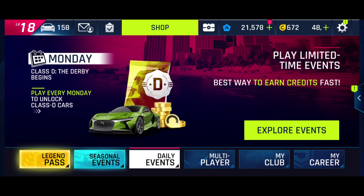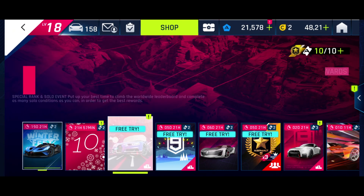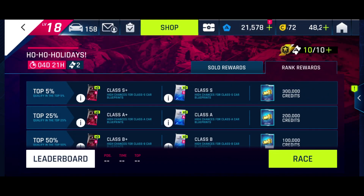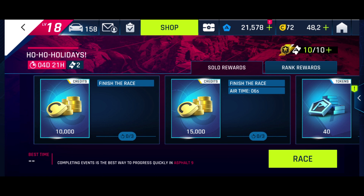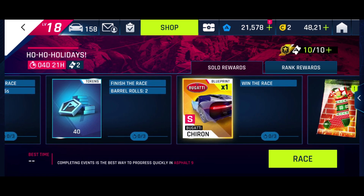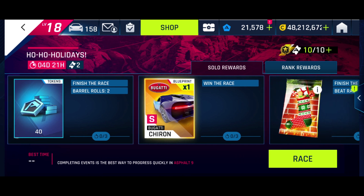Alright everyone, today we have a new daily event: Ho Ho Holidays. Let's see what the rewards are. We've got rank rewards for a few blueprints and some credits. We need to finish the race, do six seconds of airtime, two barrel rolls, and we can earn Chiron blueprints.